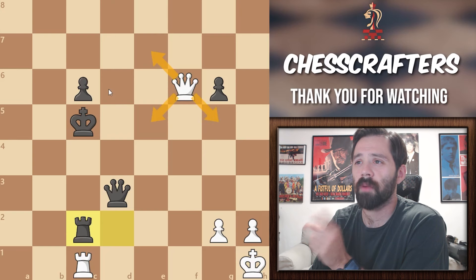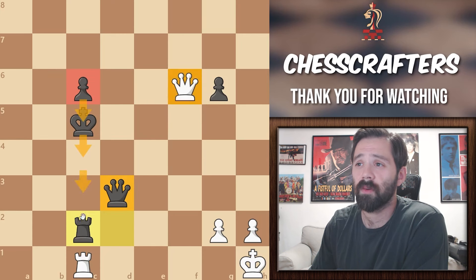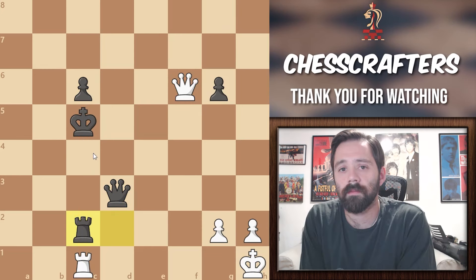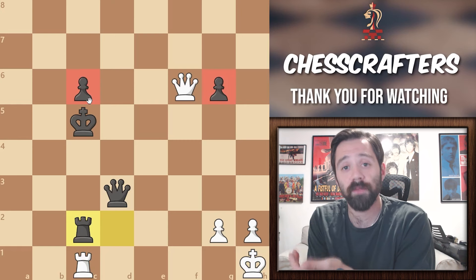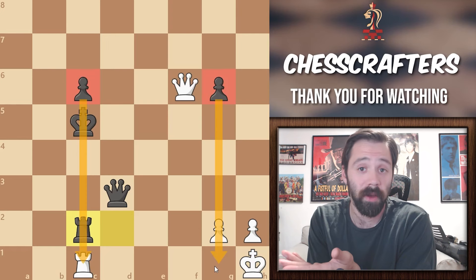Another problem white has is the c6 pawn. If black could force a queen trade, white would have a very hard time trying to stop that pawn. Black could use the principle of two weaknesses to promote one of his pawns. The principle of two weaknesses is all about creating two threats at the same time. It overwhelms your opponent, and it forces them to make a choice where either way, you come out on top.